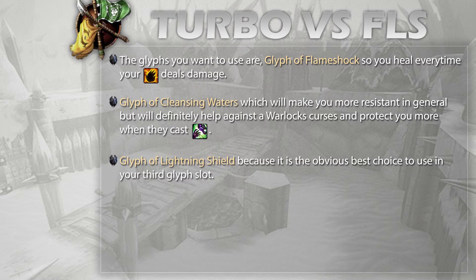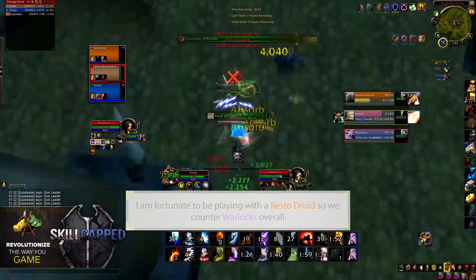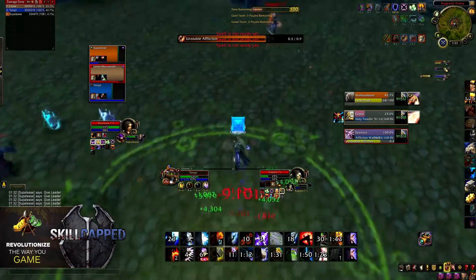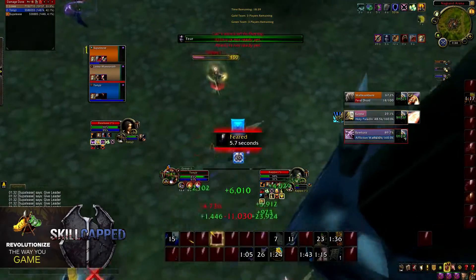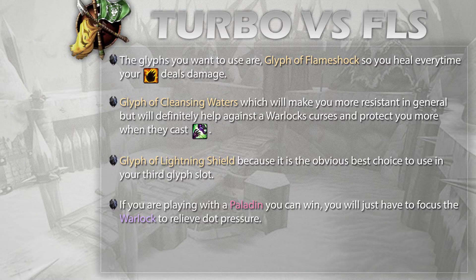Now that we have our talents and glyphs, let's talk about the matchup and how to approach it. A quick disclaimer: I'm playing with a Resto Druid in both of these matches, which means we're better equipped to deal with lock healing overall, and this is what allows us to attack the healer. With a Resto Druid, attacking the healer — whether it's a Paladin or a Resto Shaman — is your bread-and-butter strategy, since Resto Druids can deal with lock spread damage and dispel curses. However if you're playing with a Paladin, your target of choice is going to be the Warlock.